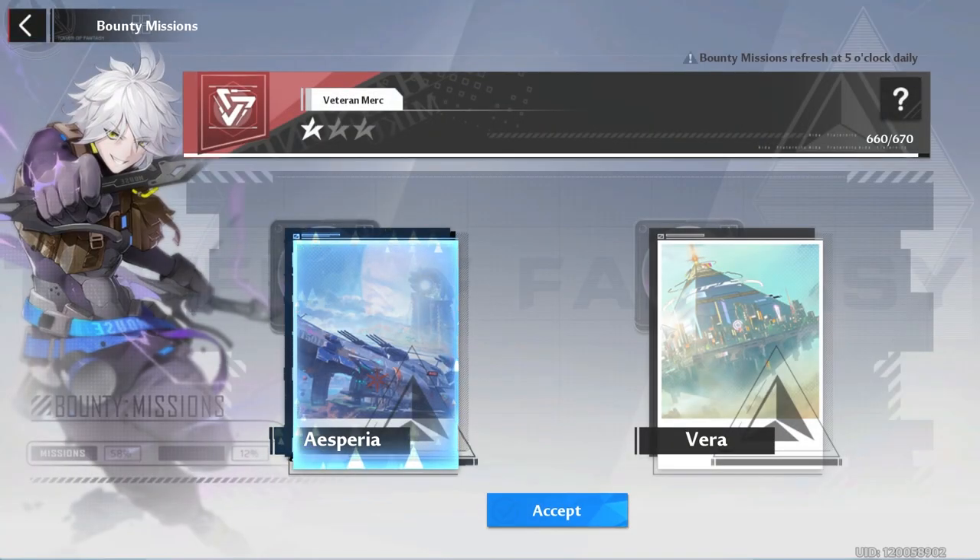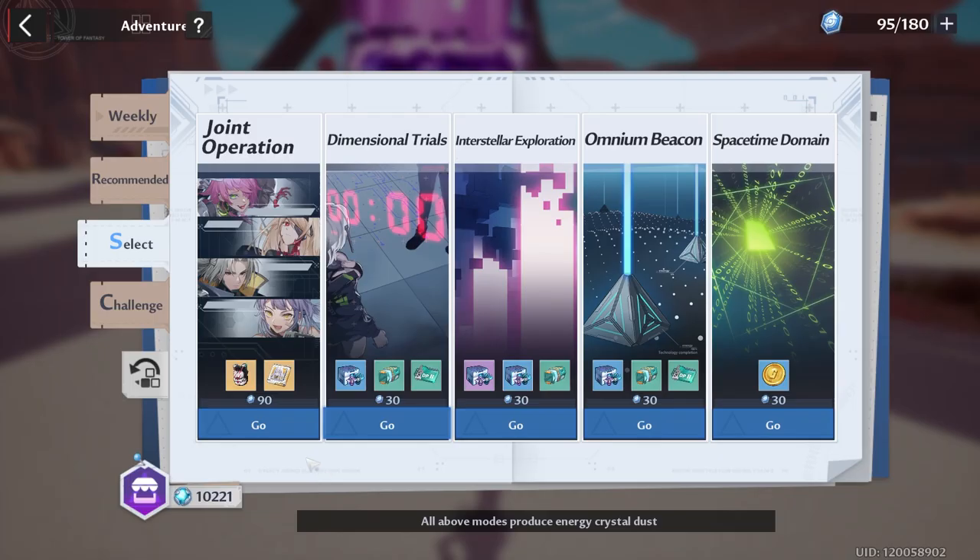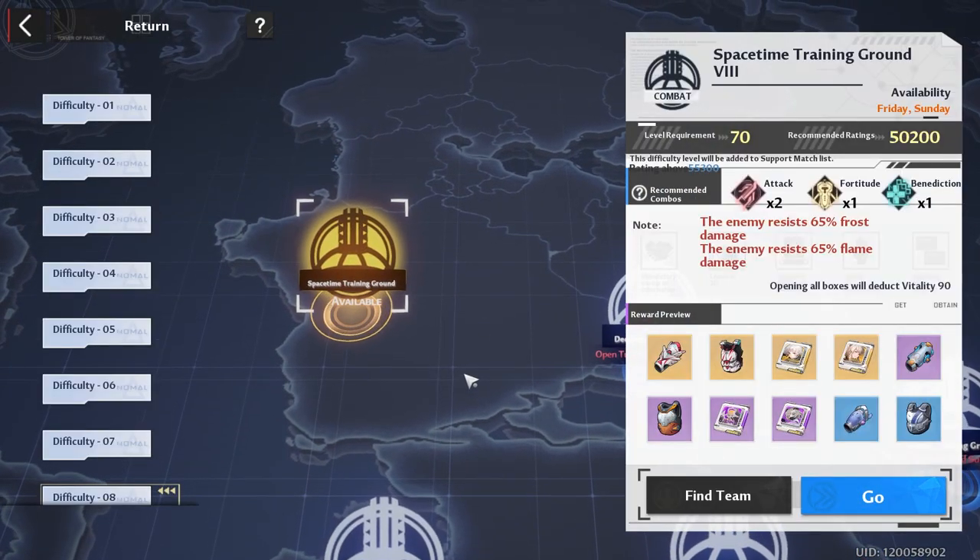You can do Mia's Kitchen and then knock out your bounties. Remember, you're able to choose which area you want to do your bounties in. If you haven't had time to explore Vera you might want to do Aspera, but if you're going to be exploring Vera anyway you might as well accept that one.